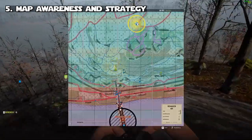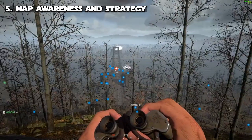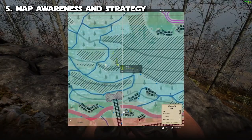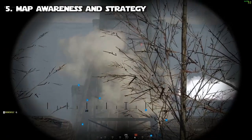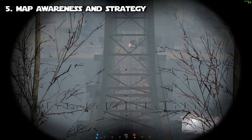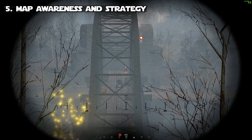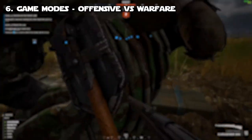Number five: map awareness and strategy. Learn the maps and stay aware — it's going to take time. Learn where the POIs are, how to strategize around them, what areas to stay in and when. Think about where enemy garrisons could be placed and the best place to put a friendly garrison. Open the map and study it regularly, stay aware of what's going on around you, and keep communicating with your team.